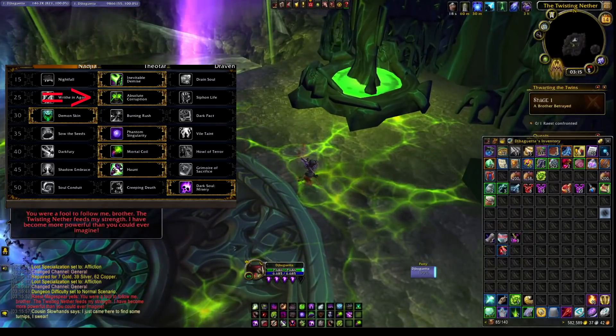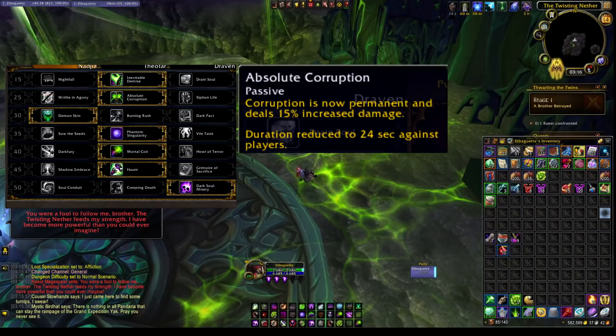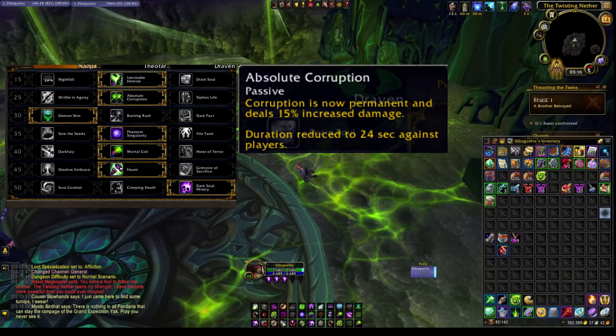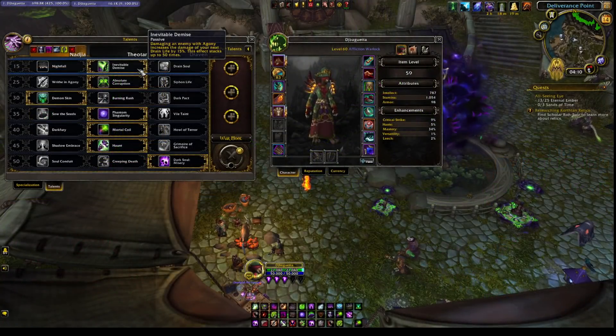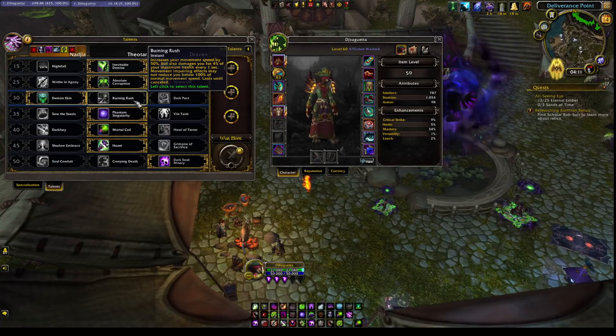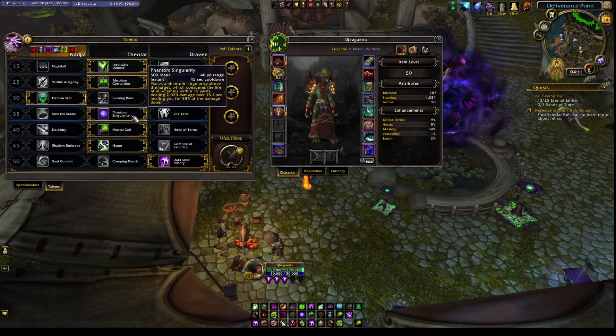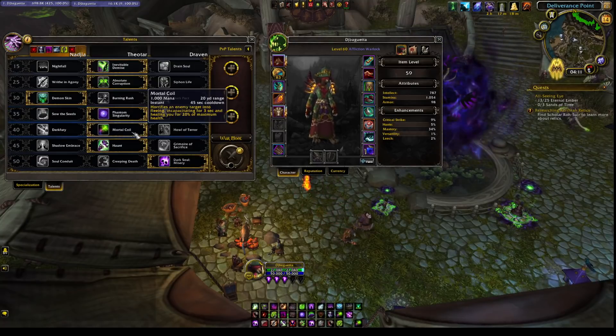For talents, it all revolves around the Absolute Corruption talent for the last slot. Other talents don't have that great of an impact, but I still recommend taking Inevitable Demise to have an easier time with the hands, Demon Skin or Burning Rush, and Burning Singularity to just have another instant DoT to cast while moving.